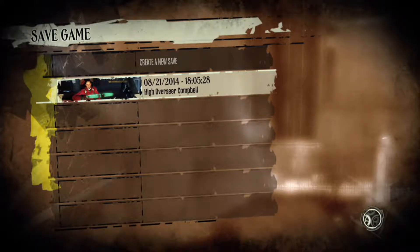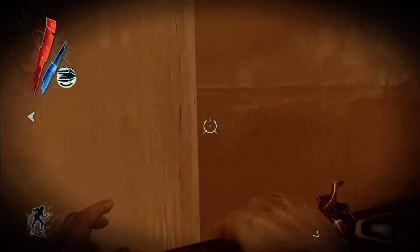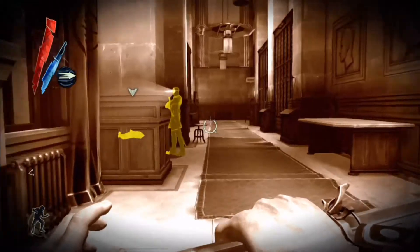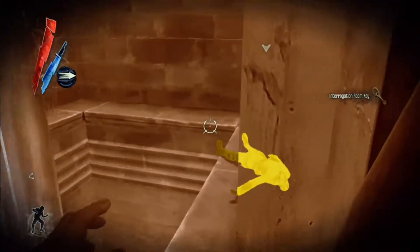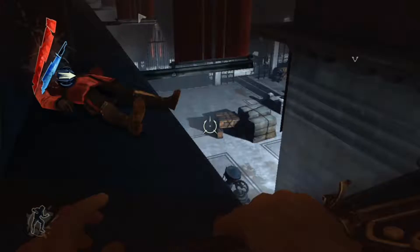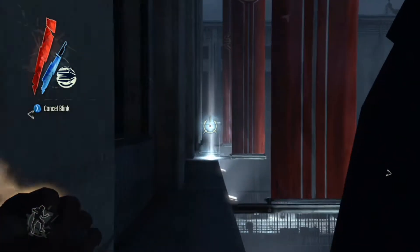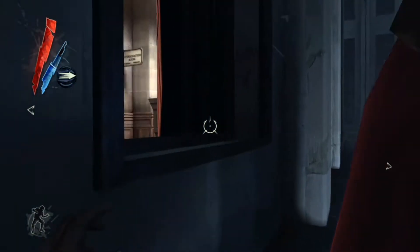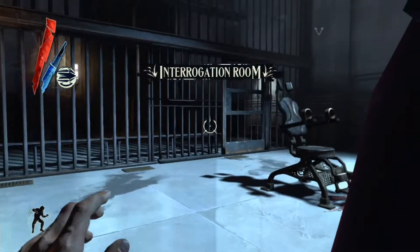We're going to overwrite the save and keep going. We're going to blink past the guard, climb through the window, blink behind the guard, and knock him out. All I'm going to do is pick him up, carry him over the ledge, and place the guard right here. You're not killing him — all you're doing is knocking him out. Drop him right there. As long as you don't throw him off the edge you should be fine. Here's the branding room — we're going to enter through here and place the Overseer in the chair.